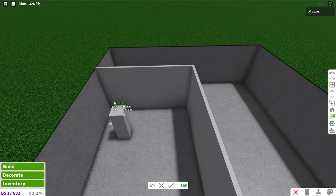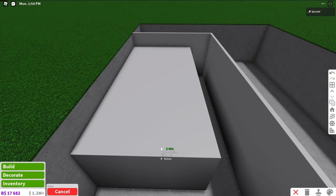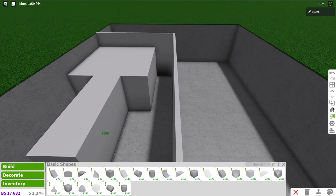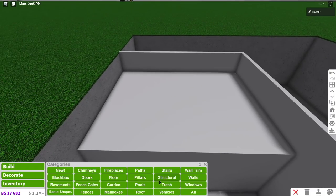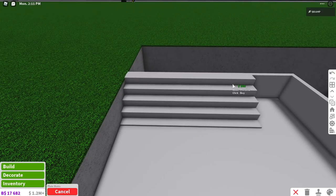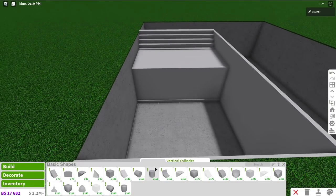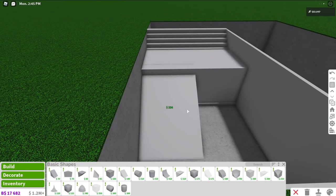So you take the cube out and pick how deep you want your first part of your pool to be — something like this. I take the same shape, put my placement grid on large, and do the same thing but make it a little more narrow so it fits right next to it. For this part of the pool you can use stairs or basic shapes, whatever you want. I'm going to go for the plain stairs because I like how you have to step into the pool.